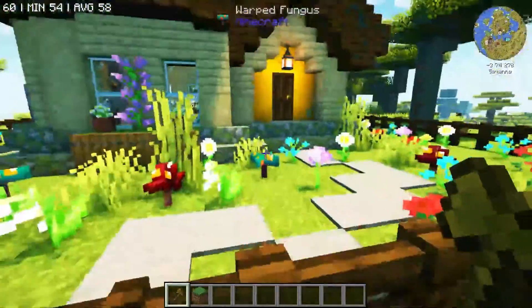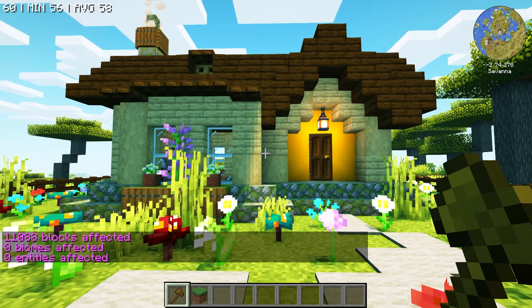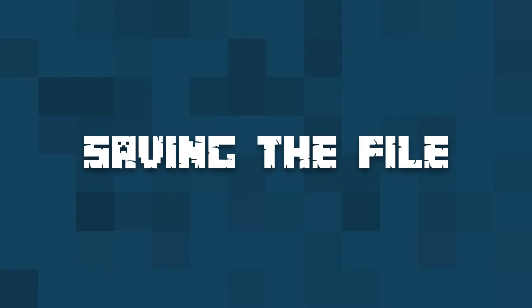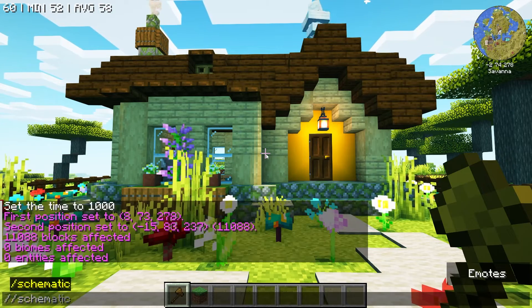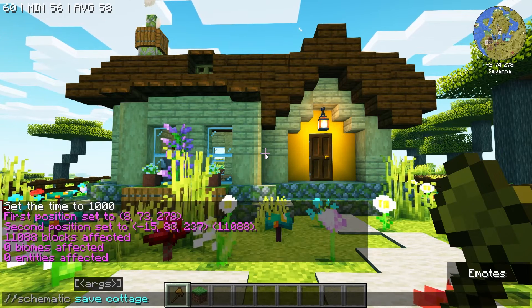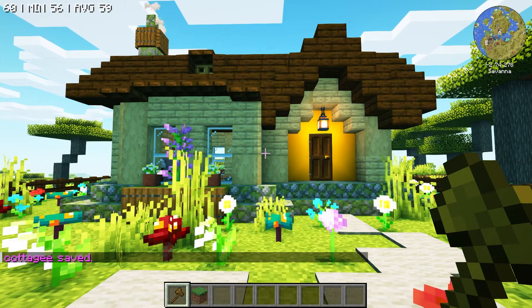I always like to stand right in front of my build on ground level. After this, you can run the double forward slash copy command, which should then tell you the biomes and the blocks that are affected. Once that's done, it's time to save the schematic to your computer. To do this, type the command schematic save, and then create a name that will be easy for you to remember. For this one, I'm going to use cottage. Press enter and the schem file should be saved.